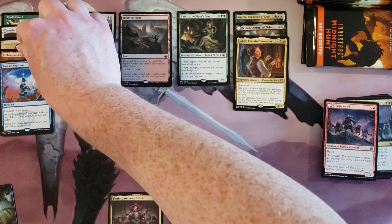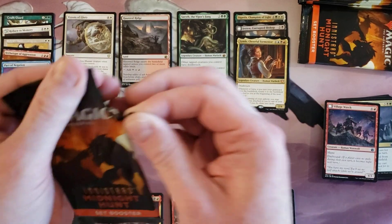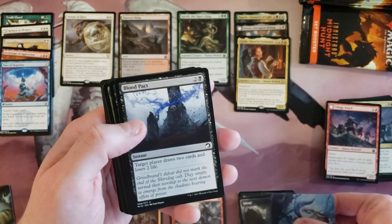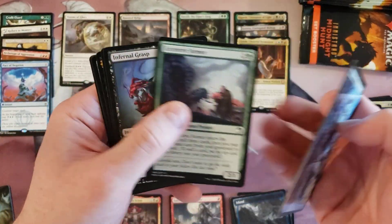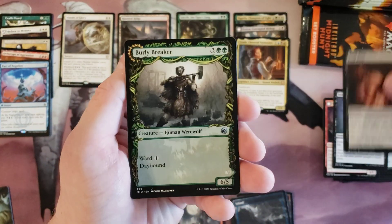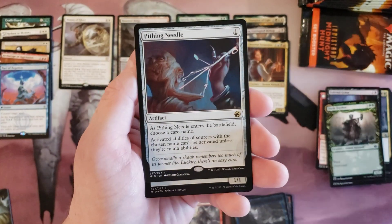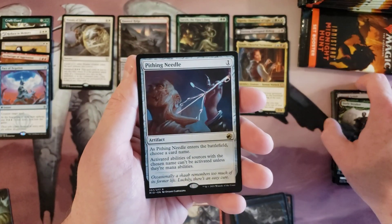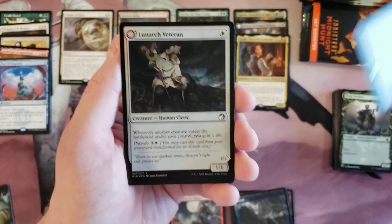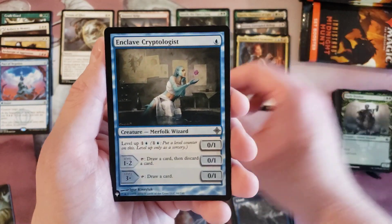I'll gladly take that. They added Pact of Negation on the list and called it an AM25 reprint because they left that symbol on there. Pithing Needle — I would generally always put that up there, but post-prerelease this thing is down to like 50 cents. And Enclave Cryptologist.